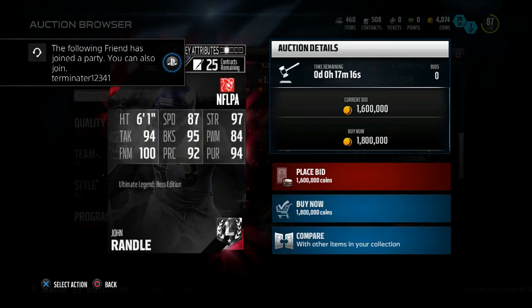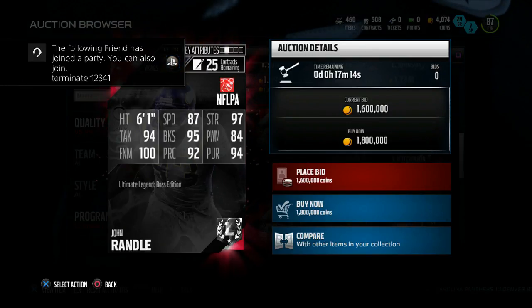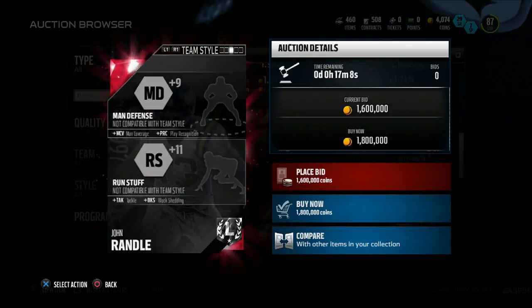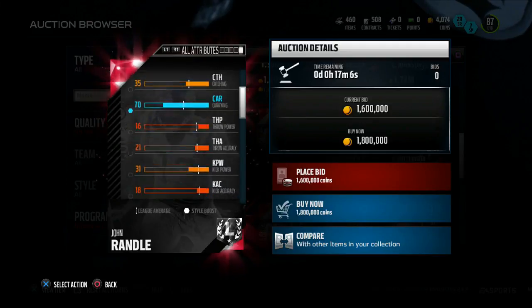87 speed, 97 strength, 94 tackling, 95 blocking, 84 power move, 92 play recognition, 94 pursuit. This John Randall is a freaking beast.